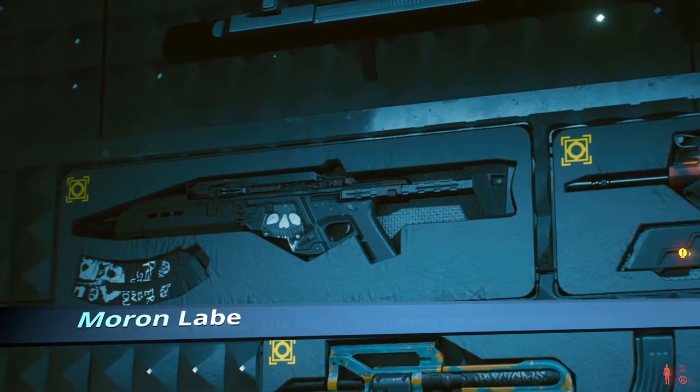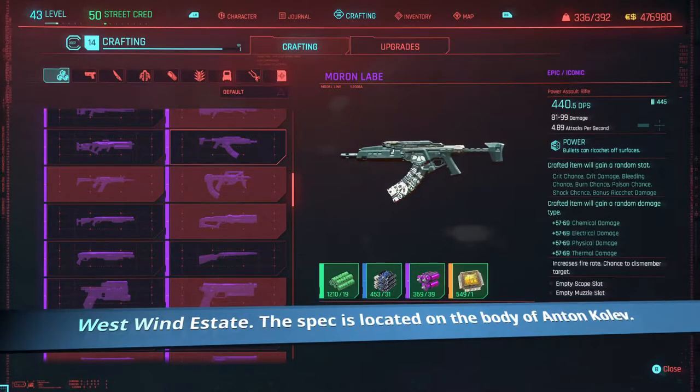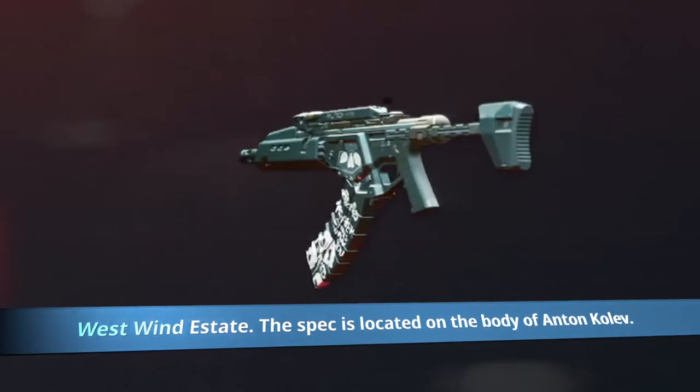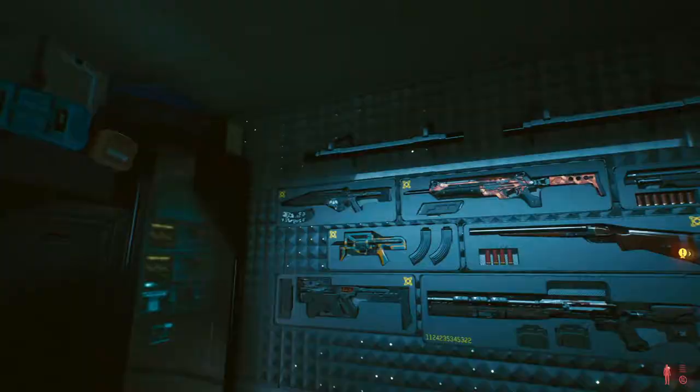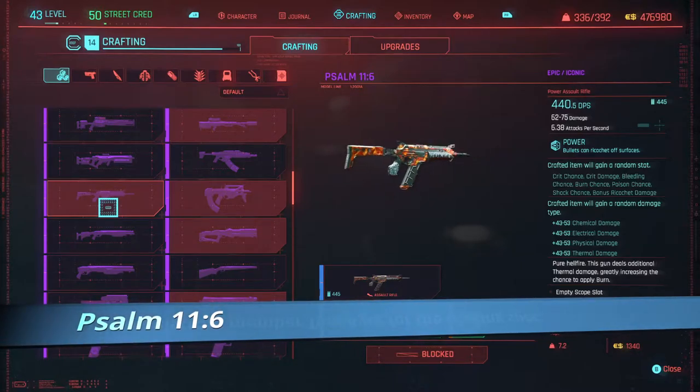The first one is Moron Labbe, found in South West Pacifica, painted with the words 'Reaper smiles upon you' — and it shreds. Psalms 11-6 is next, found north of Watson — it burns your enemies crispy style.